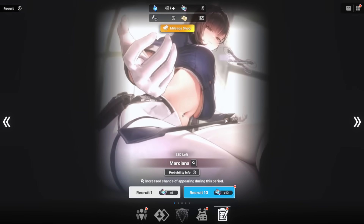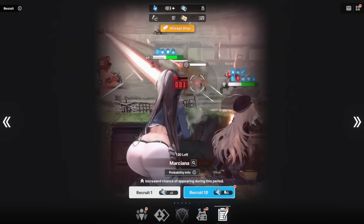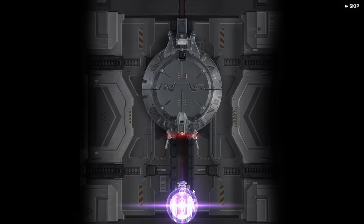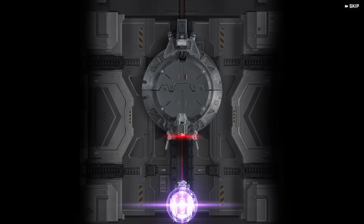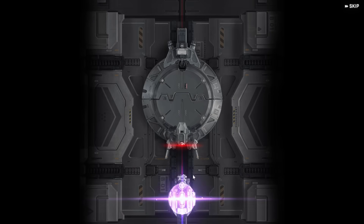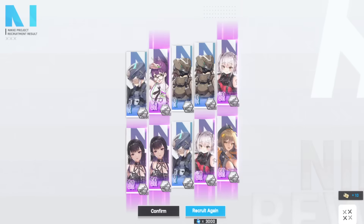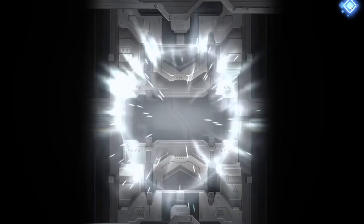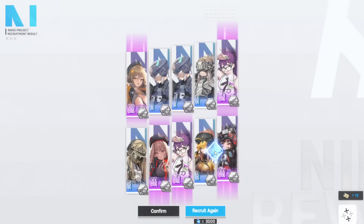I hope I get Marciana very quickly, and I'm going to buy all the packs as well. Just going to do one copy — we'll go home with one copy and everyone is happy, because we need to save for the two units coming up. I got pretty shafted for 2B and A2, so I'm hoping my Marciana luck is good. Please within 50 pulls — I need to get her early so I have all these resources saved up.